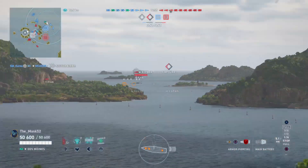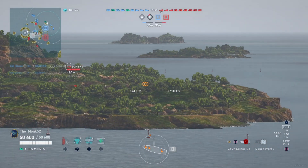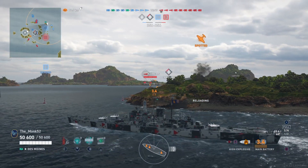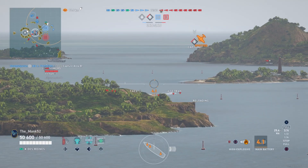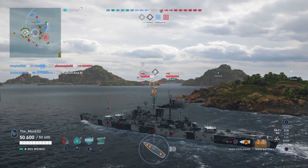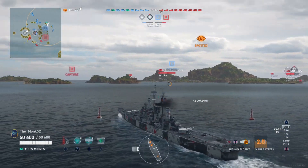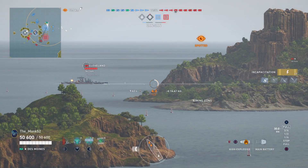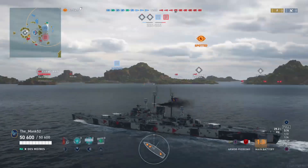These two DDs are a threat — not for us at the minute, but for our team. If we can get some shots off on them, that would be great. We could possibly switch to HE here. Realistically, it's going to be quite tough to hit these destroyers at this range, and you need to be abusing line-of-sight with Des Moines. The fact that we're shooting and we're spotted means there's something ahead of us — it's the Cleveland. Cleveland's kiting us at long range and doing a fairly good job.